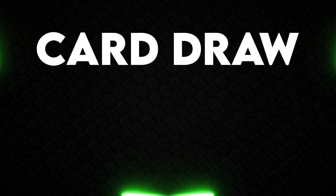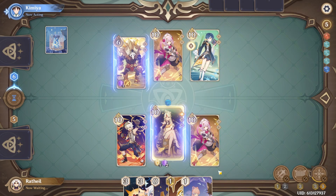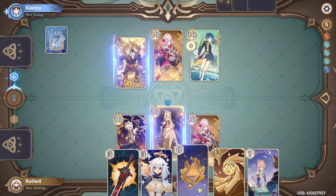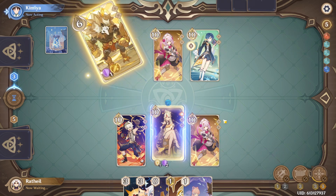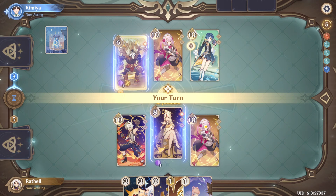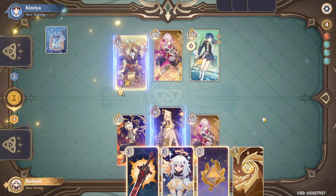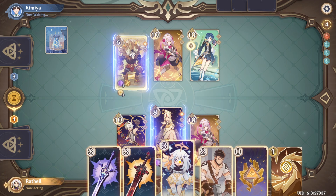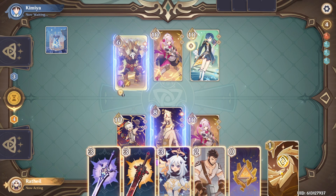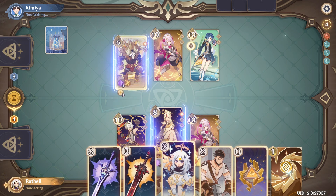Number six: card draw. It is one of the most important and consistently powerful aspects of any card game. Aggro decks need it for fuel, combo decks need it to get their combo pieces, and control decks need it to keep getting answers and help control the battle. We don't have much of it right now, but pretty much any of the cards that draw cards should be auto-included in your deck. More importantly, if you know for sure that you are going to play a card that draws cards during your turn, do that first — it may give you options that would have changed what you did. You don't want to draw cards at the end of your turn and then say, oh damn, if I had this I could have done this instead. Draw cards to know your options immediately.